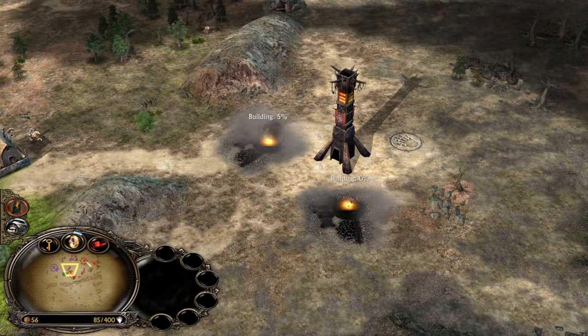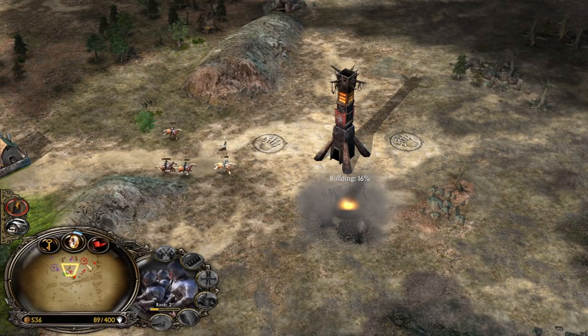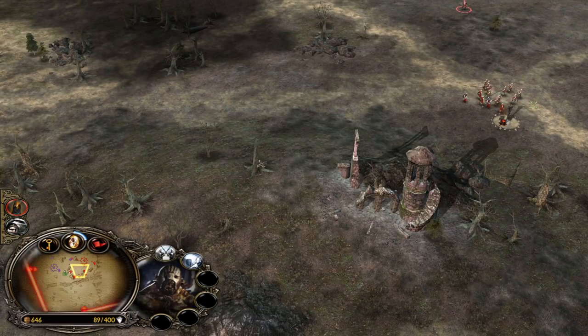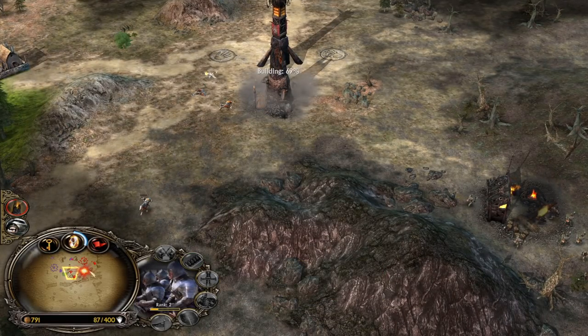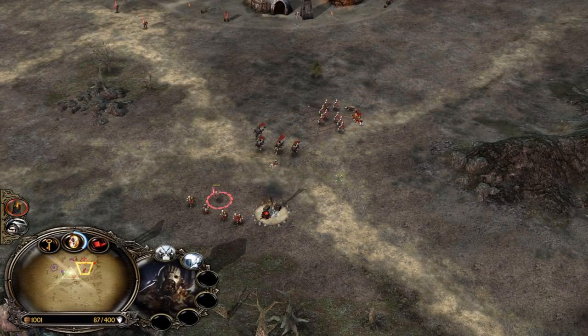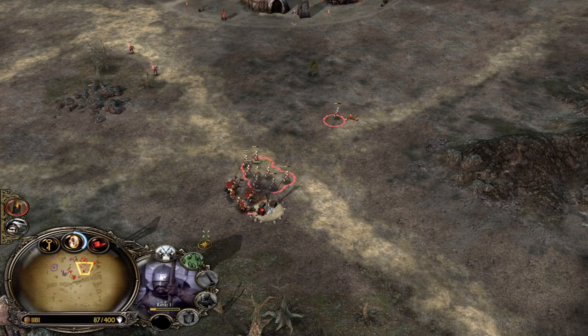Build more furnaces to get a bit more money — Isengard needs a lot of resources. These peasants are annoying and Rohirrim are coming now. This Golden Knight will try to trample our Berserker, but we need to micro with the Berserker — get to the Pikeman. This way we can potentially protect.